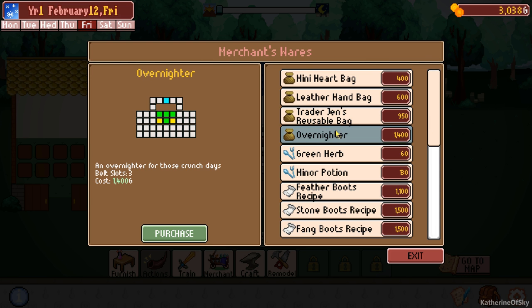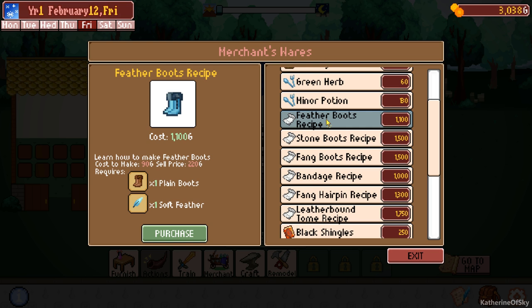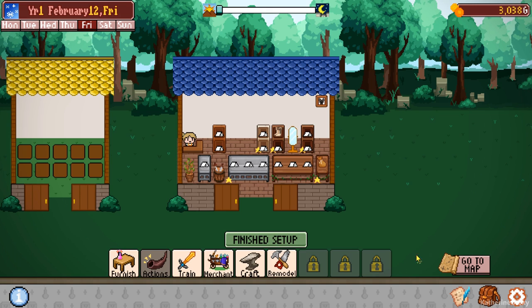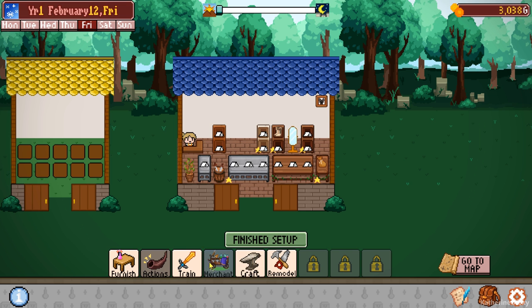Merchant - do you have any? Overnighter. We have feather boots. Again, it's stone - fang, stone, or feathers. Fang hairpin - now this is another new recipe which could really net us some nice gold from hairpins. Do we have any hairpins left? We have seven. We could really use that, couldn't we? We have two days to make money, so I feel like that's a really good thing we could make.